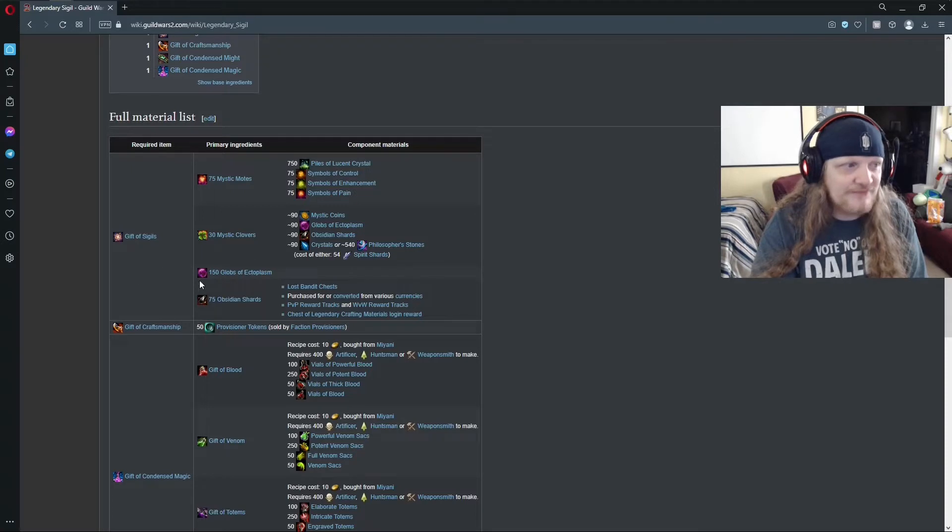For the Gift of Sigils you need 75 obsidian shards — save those up. 150 globs of ectoplasm — save those as well. Mystic Clovers are a little bit harder to save, but save them. 30 is what you're going to need for each one. You need 20 for runes and 30 for sigils, so it's a little bit more expensive.